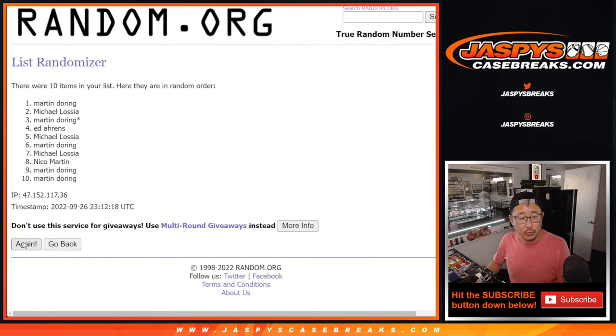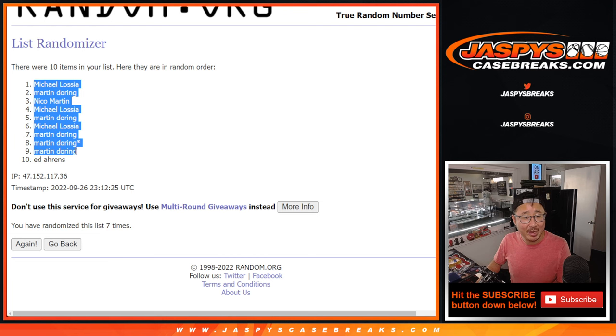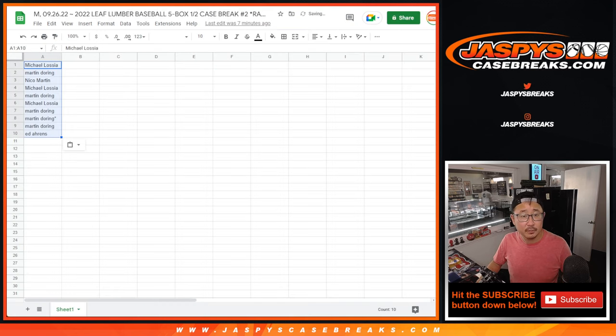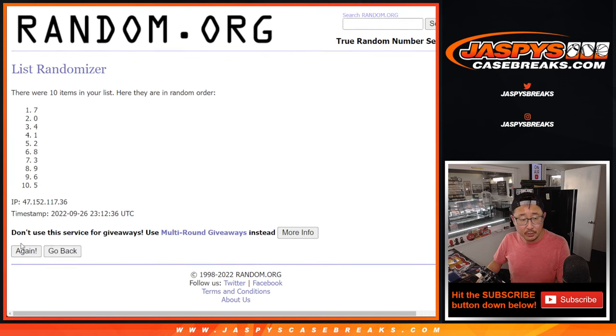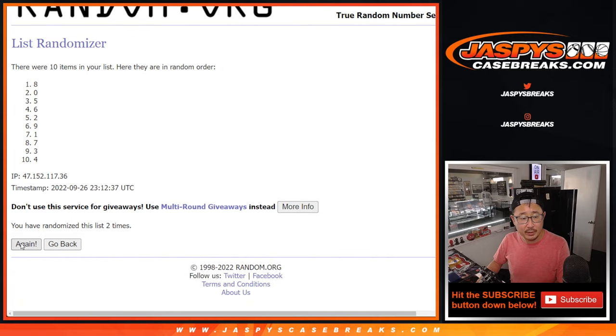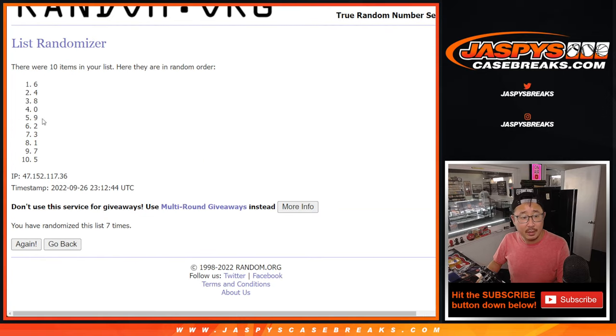Rolling the dice one through seven — after seven rolls we've got Michael down to Ed. Then rolling again one through seven — after seven rolls we've got six down to five.